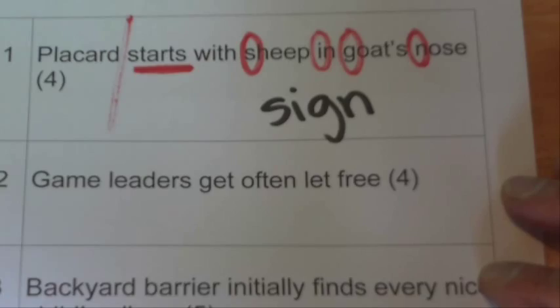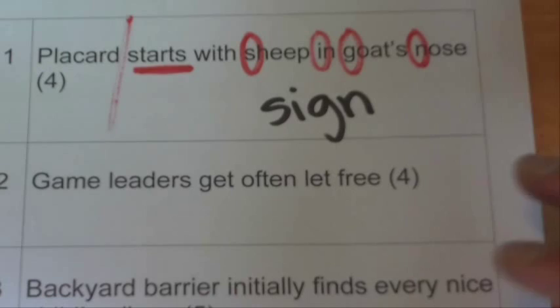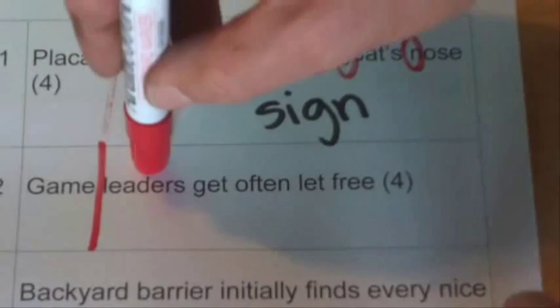'Game leaders often get let free' — that's a funny sentence, it doesn't really make any great sense. We can split the clue in two: we've got 'a game' and we're looking for leaders from 'get often let free.' If we take the first letters, we've got G-O-L-F, and GOLF spells golf, and golf is a game.